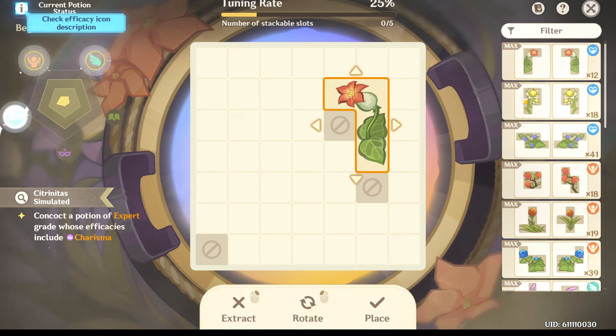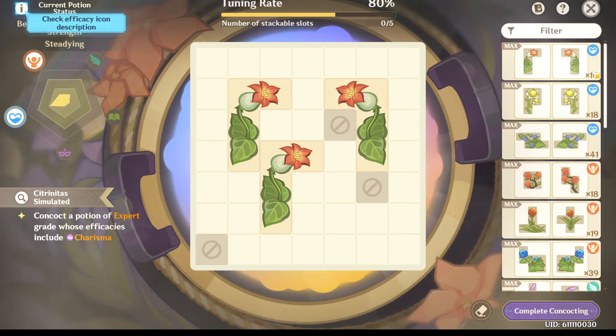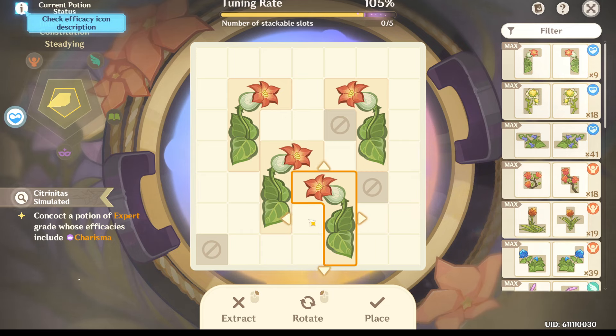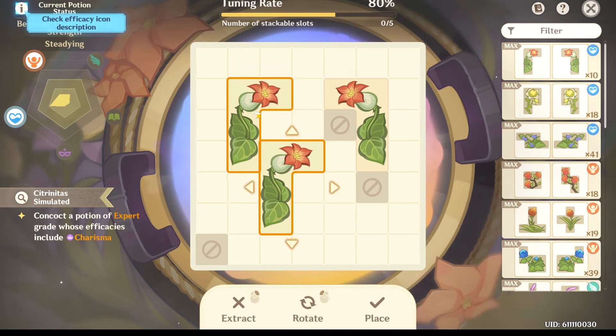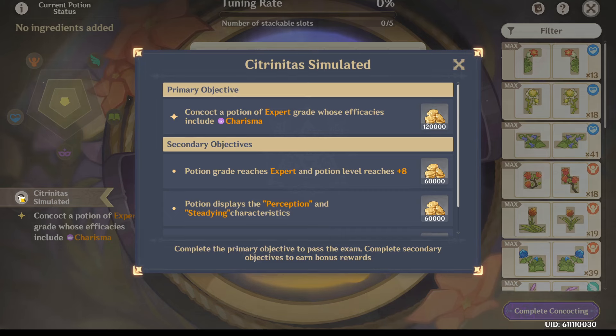So you're just throwing all this stuff in here. But the problem is like your tuning rate can be great, but you can fail because you're not using the best ingredients. So you have to make sure you are using the good ingredients.